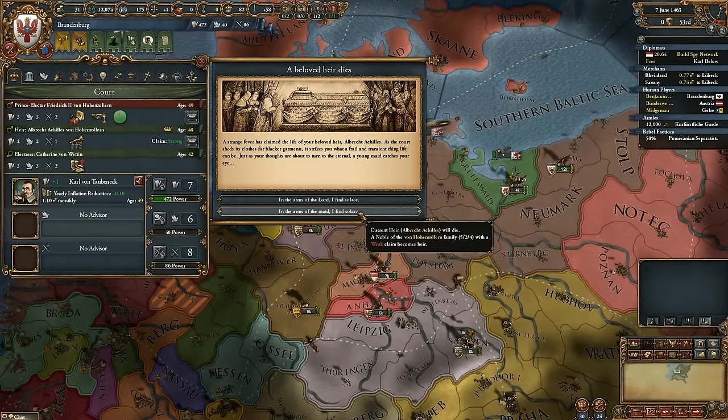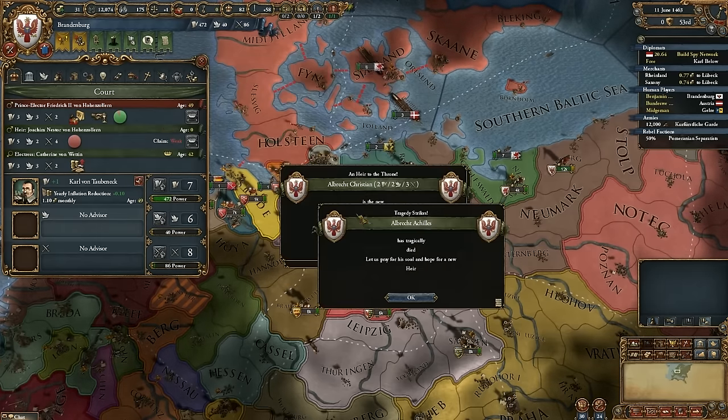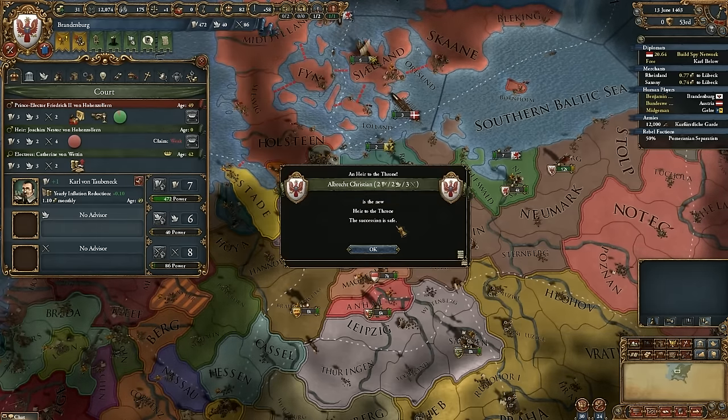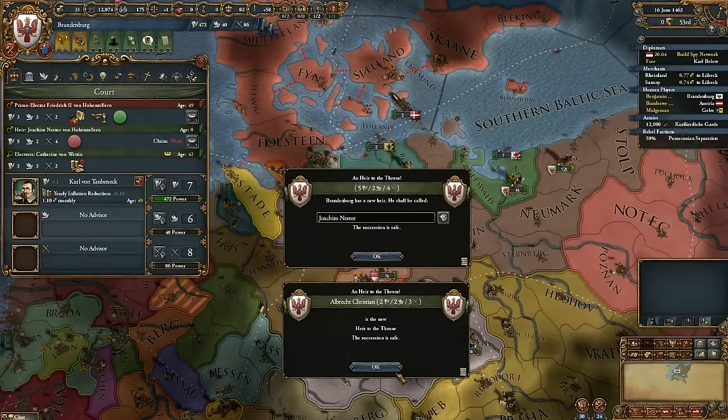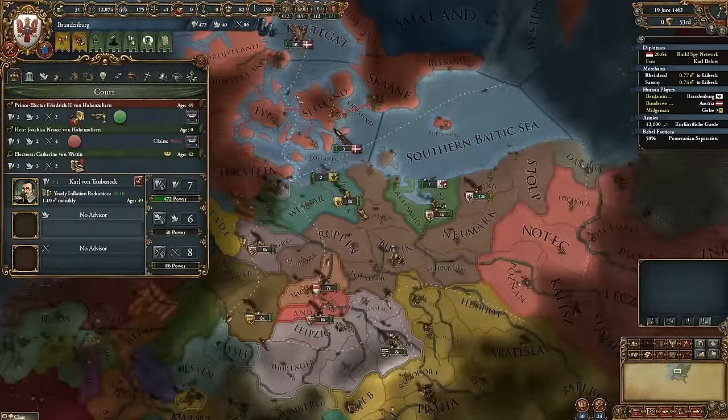I'm leaning towards taking the really good heir. Yeah, I would take the heir, I think. The free temple's pretty good if your leader's young enough to have enough time, whereas yours might not be.